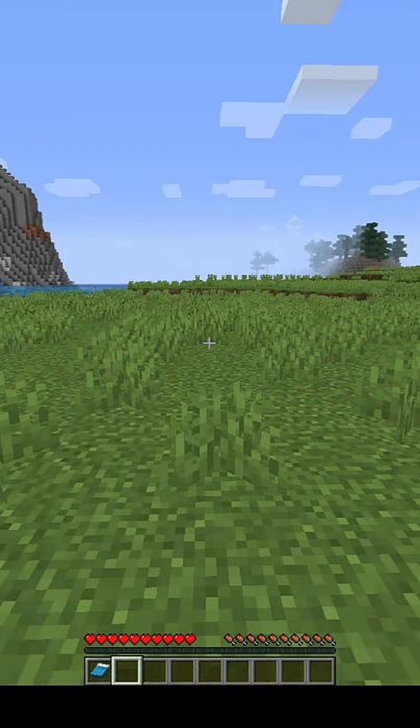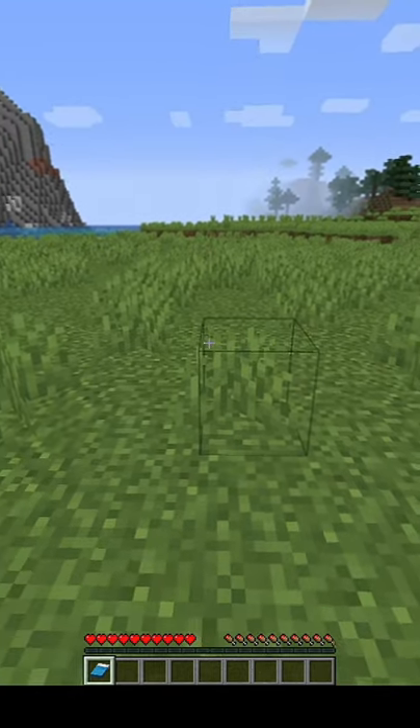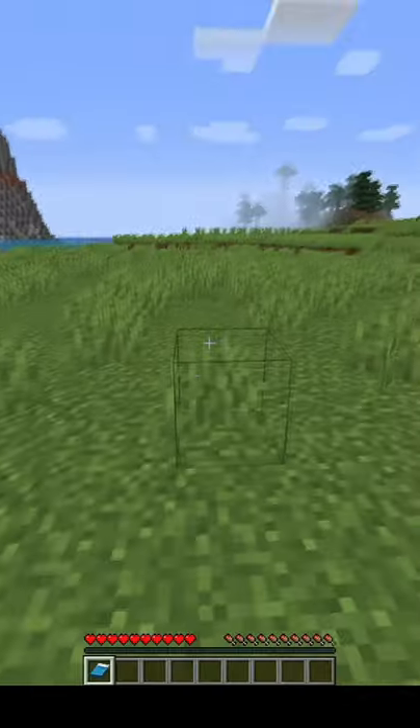Hey guys, today is going to be how to sleep in Minecraft. First, you make a bed — that takes three wood and three wool. Mine's dyed light blue; you can do that if you want.